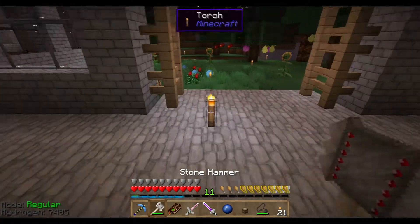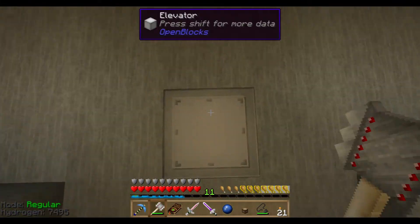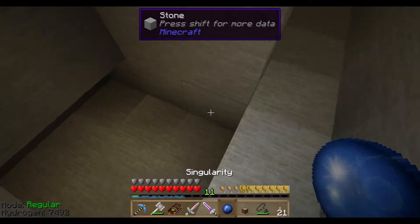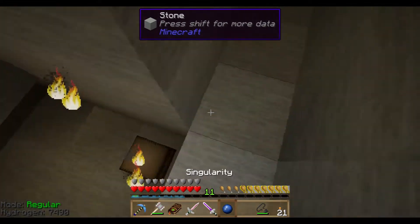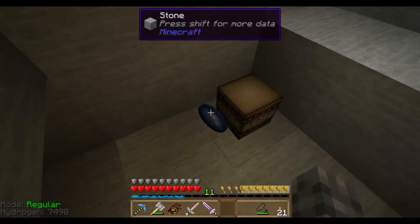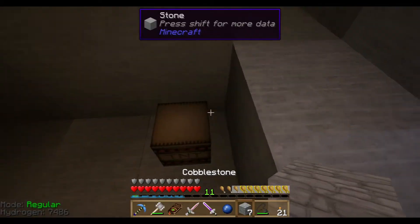I made some tiny TNT to help with making the singularity, because apparently that's the way to do it if you don't want to destroy a whole bunch of stuff. You can always go to a safer location and use regular TNT, but the tiny TNT is probably going to be better for the real estate. You'd want to dig at least a one-by-one pit and toss it in, then toss in the tiny TNT as well.